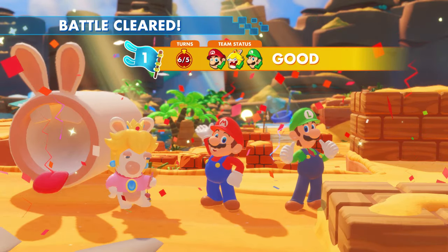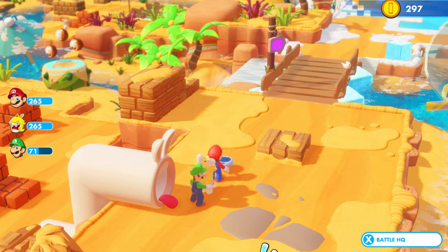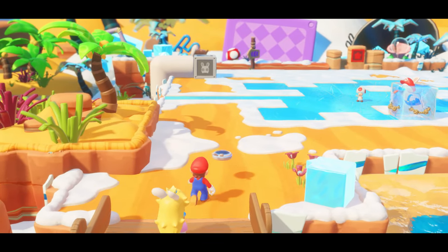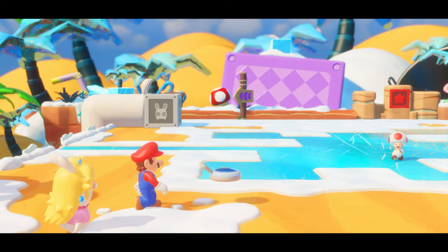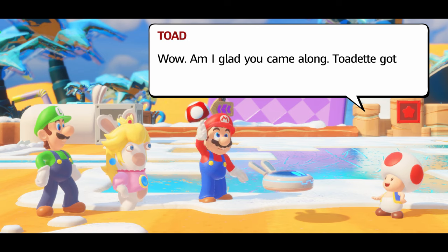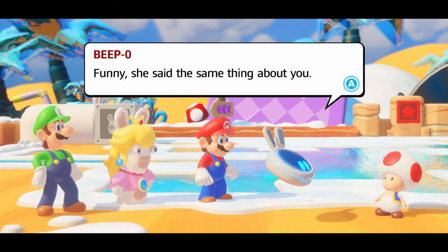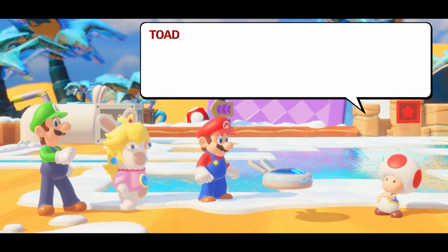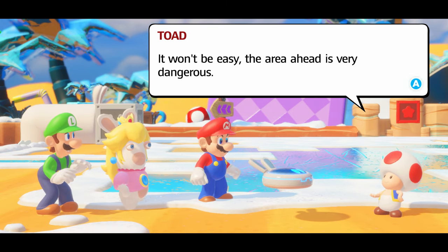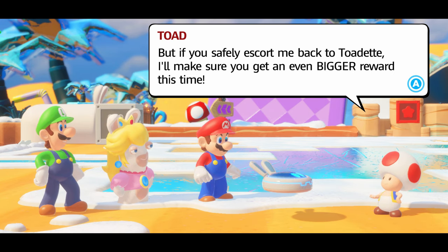Alright mate, battle cleared. We did good. Just one extra turn but you know what, I am proud of that. I think we did really good. Now we're back to the snowy area. Oh! Rabbit Mario! And his tongue is out. And there's a mushroom back there, although I don't know if we'll be able to grab it. Wow! Am I glad you came along? Totere got herself lost again. Oh dear. Funny — she said the same thing about you. Did she now? Well, in any case, we'd better go find her. It won't be easy — the area ahead is very dangerous. But if you'll safely scout me to Totere, I'll make sure you get an even bigger reward this time.